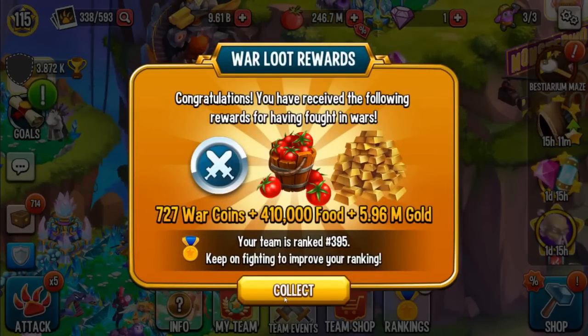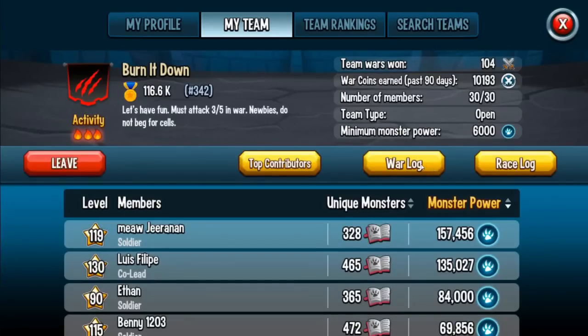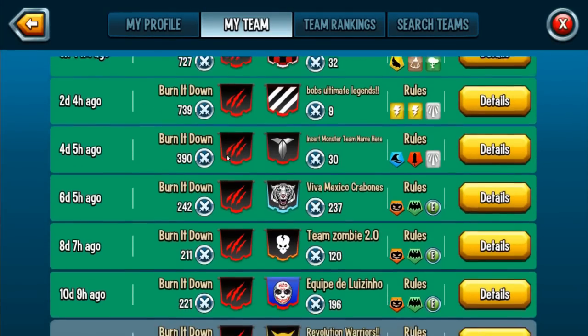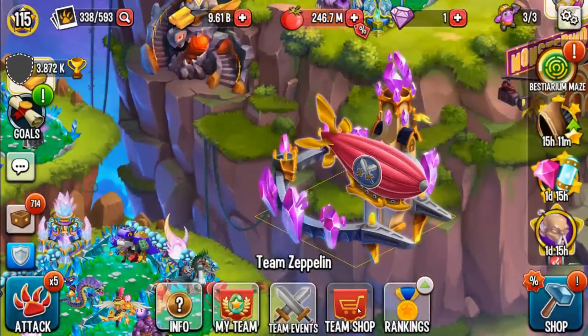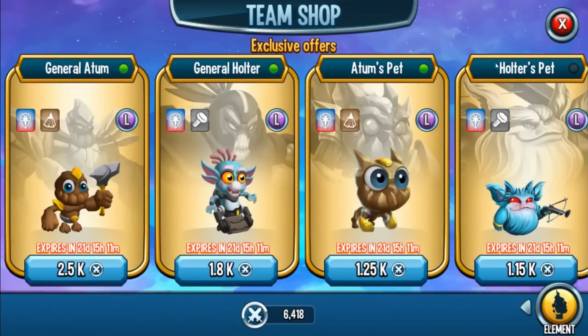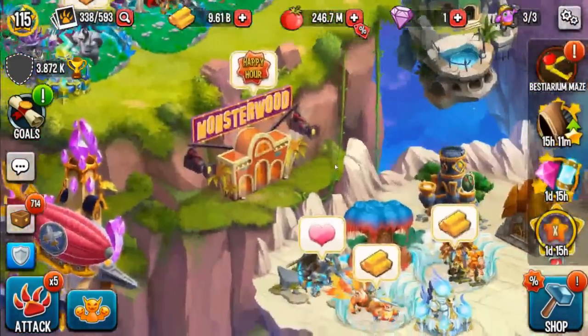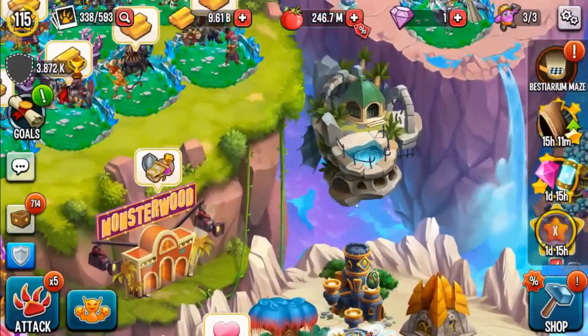Let's go ahead and get this — 727 coins again, are you serious? Hold up, that's crazy. So yesterday I posted about this — look at this: 739 coins, 727 coins, 700 in a row. That's amazing. Now I have 6,400 coins left. I'm just gonna keep on saving up until there's a good team shop update or something.